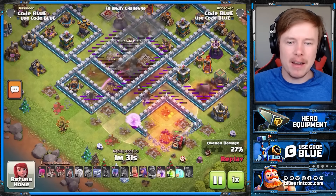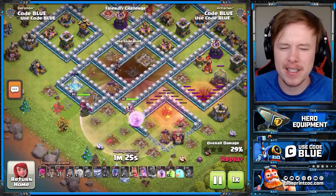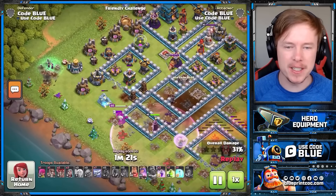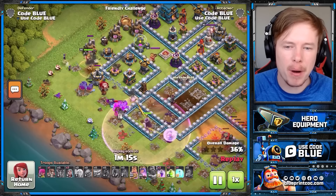I put two Quake spells down and I've completely destroyed the core of this base — the CC, Eagle, Bomb Tower, and the defensive Queen. Not fair play at all. Now we're coming in with the Yetis on the back end. PEKKAs and Yetis are probably just as strong in this army at Town Hall 12 — I just decided to bring something different.